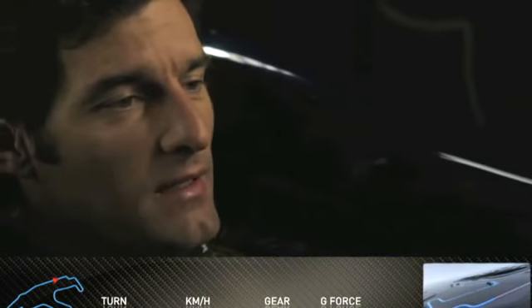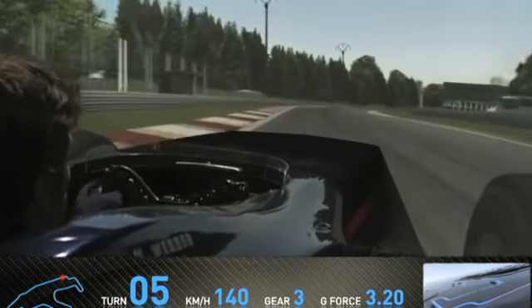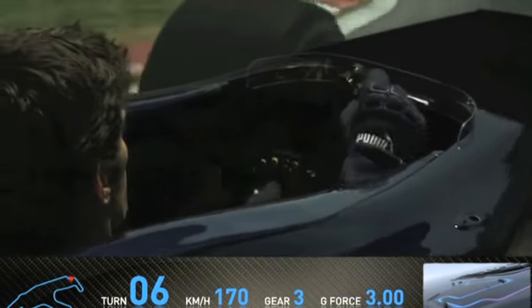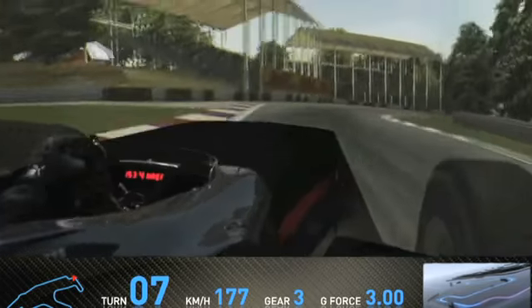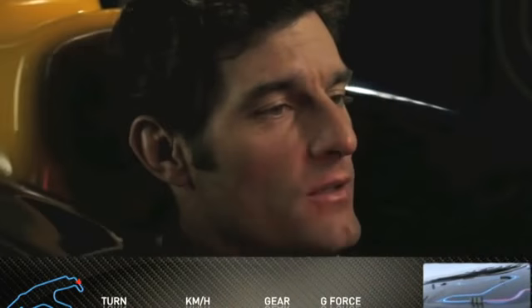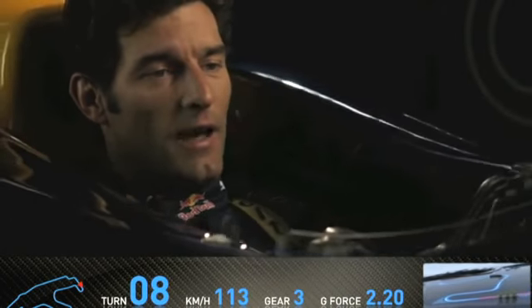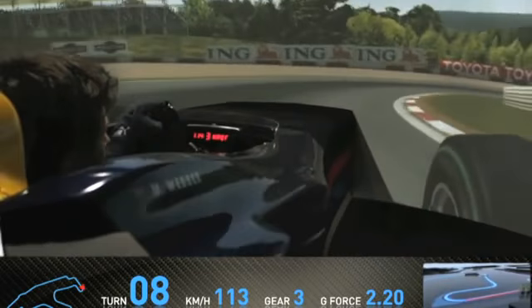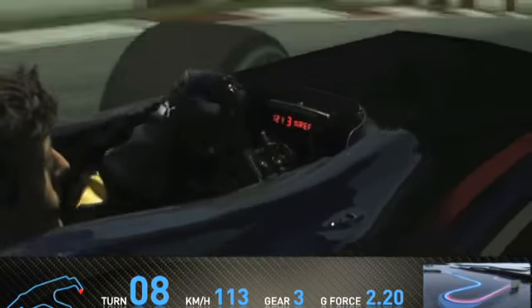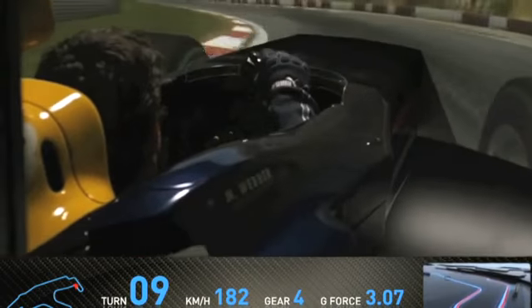Then we start to get busy again because we have a very important top chicane here, a right-left, which gets a little bit faster the further you go in. Then we have a quite quick right-hander. This part of the track opens up a little bit, giving you more speed to come downhill to turn 8, which is very, very tricky, very bumpy on the way in — a long, long right-hander with a lot of understeer in the car.